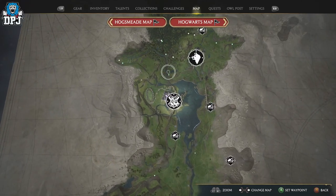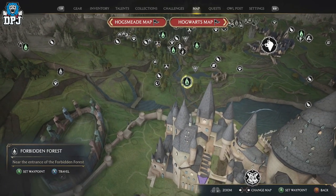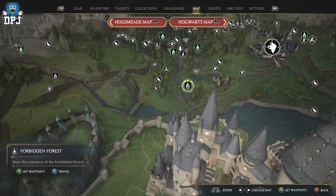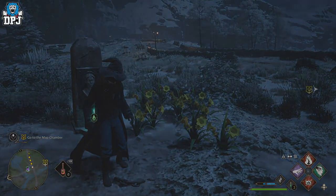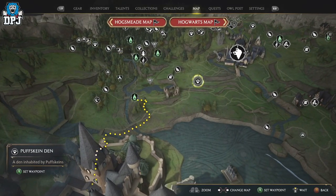Once you have the Knapsack, you want to come to the Forbidden Forest through the Floo Flame, as you can see here on the map. Quite easy — come here, simple. Then you want to travel to this little den here, the Puffskein Den.